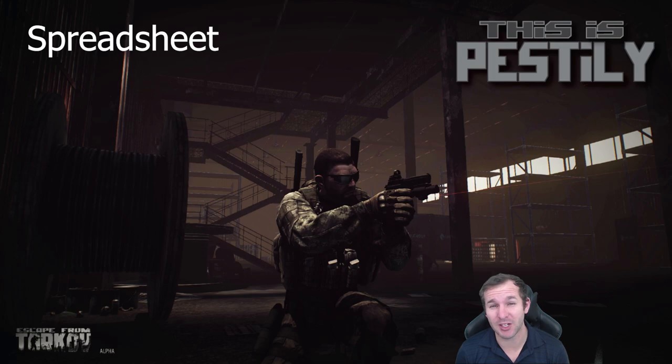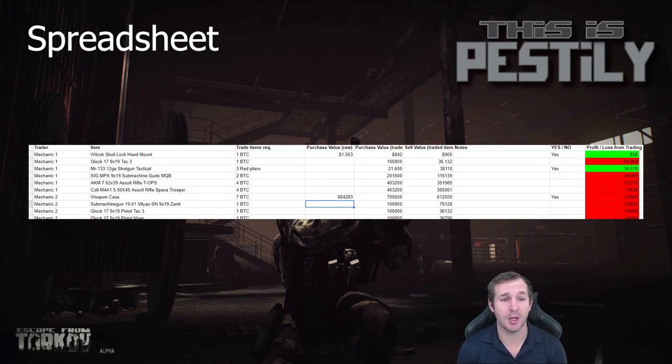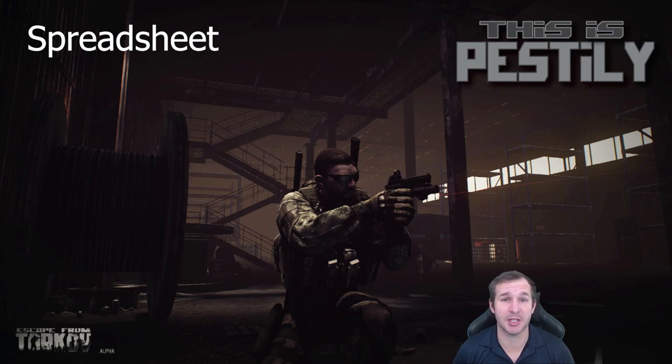Moving on to my spreadsheet — I've put together a spreadsheet that everyone can have access to. It's in the description below. It shows what the items are in the game, what the trade is, and then each column shows: the purchase value of buying and assembling the item yourself; the purchase value of the trade items if you sold them instead; and once you've done the trade, how much that item sells for if you broke it down and sold it for the best possible amount. Over to the right it shows the profit and loss for doing the trade, and I've made a column saying yes, no, and maybe. Everything marked yes I consider worthwhile; everything blank either needs further investigation or is a no. I'm going to keep updating it as they make adjustments throughout the game.